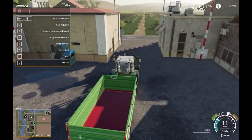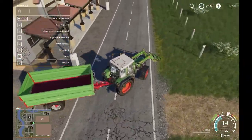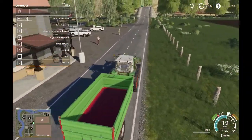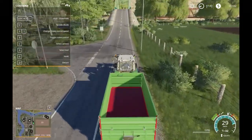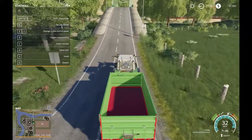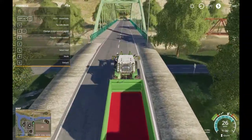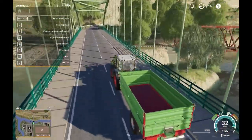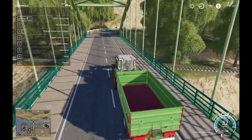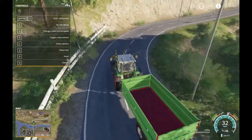Now we have oats. So the bakery is the best place — where is the bakery? It's always right in town. So we need to go past the turn for the shop, it looks like, and then it's probably got a turn down here. Let's head on over.